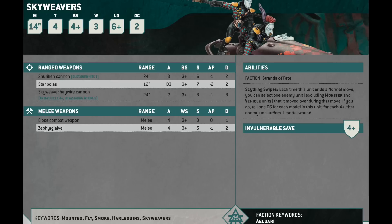If you really like the way the Star Bolas look, as I do, they're not bad either — D3 attacks hitting on 3s at Strength 7, minus 2, flat 2. It's an anti-infantry profile. The Zephyr Glaive is a slightly better anti-infantry profile because it's guaranteed 4 attacks per bike instead of D3. But the Star Bola is not far behind, and if that's what you've got modeled, don't worry about it — it's still solid. It also has the Smoke keyword, so you can spend a CP to make it minus 1 to hit. It's a good unit.